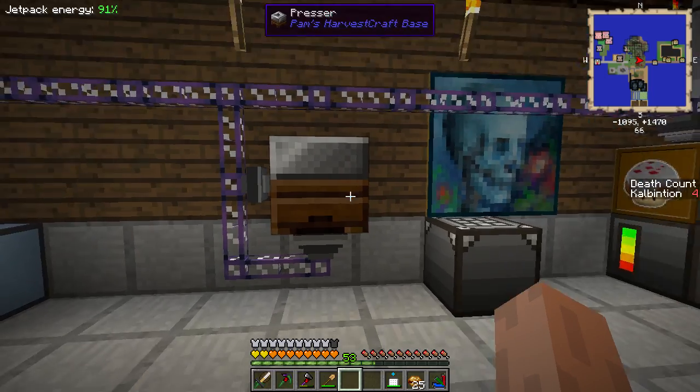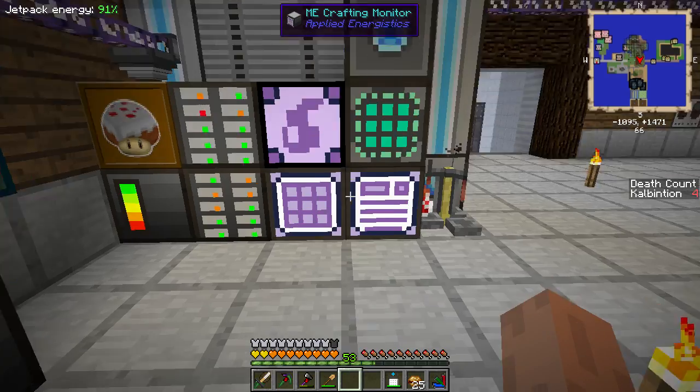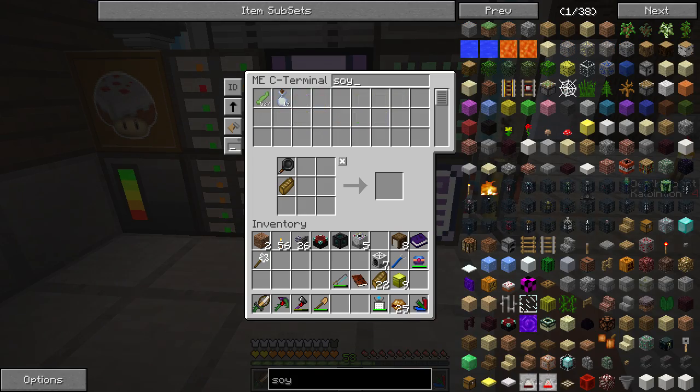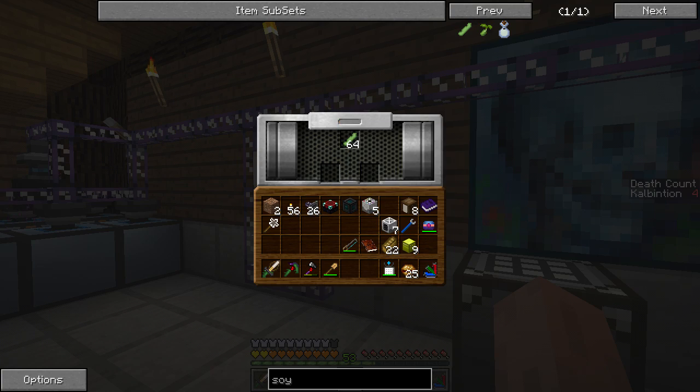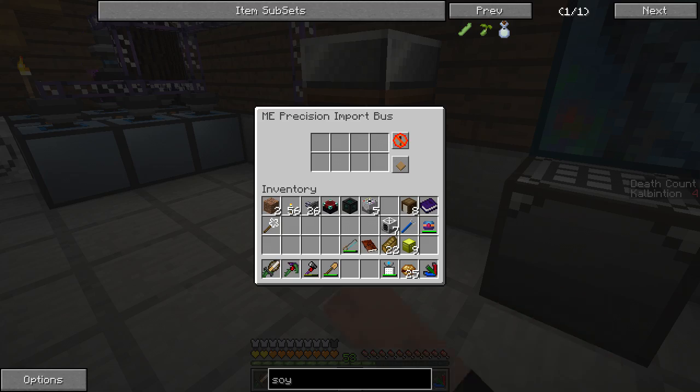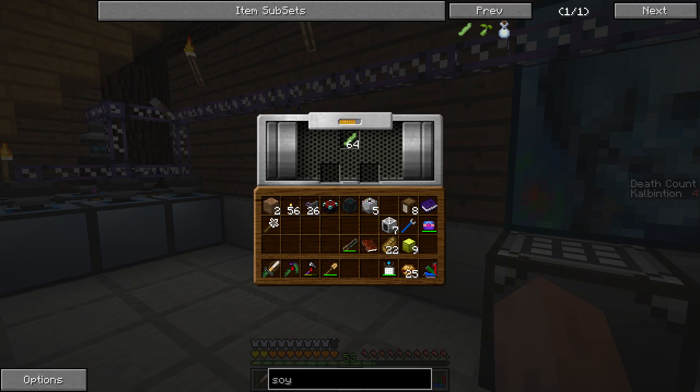I'm gonna see if I can find a way to automate this completely. I can probably use an ME interface on top of this like I did with the barrels down below - that way on demand it can constantly export specific items, since apparently all of these count. If I was to tell this to give it soybeans, would that get pulled out? No, because it's on the bottom. Those items do get pulled out, but the soybeans do not - that is very interesting.